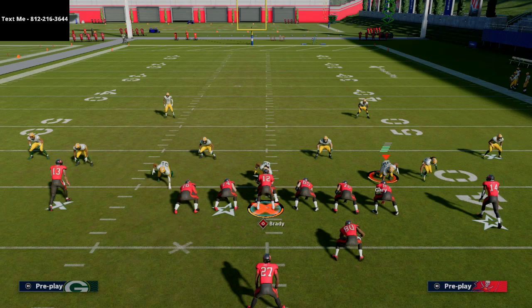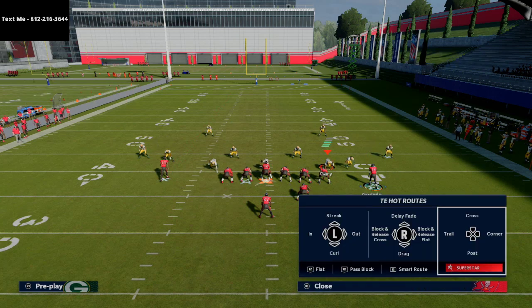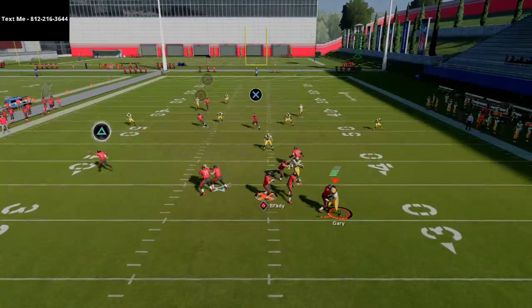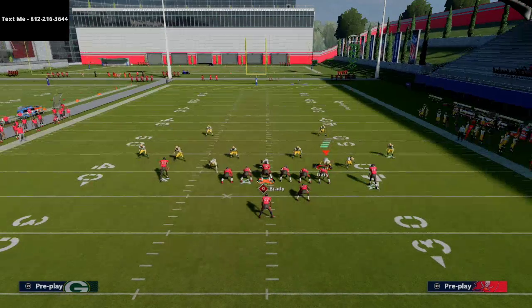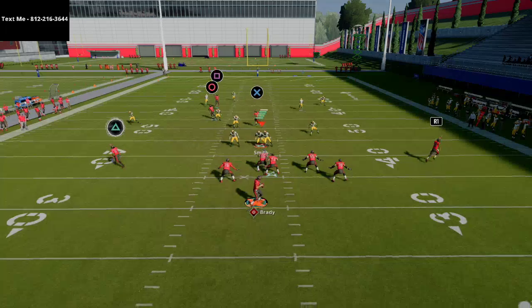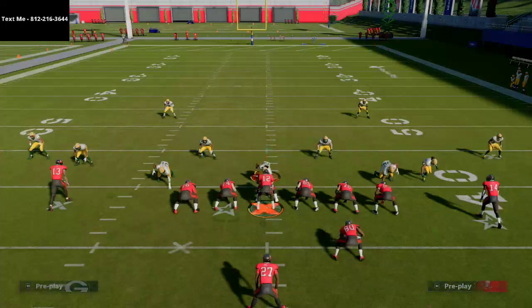You can take Mike Evans and run him on all sorts of different things — a slant, a deep post, a deep streak — it doesn't really matter. There are a lot of advantageous options. I'd definitely recommend putting your tight end on a post. I recommend blocking at least somebody when passing out of this formation because the pass-rush sheds are a little bit better from under center than from shotgun. If you just click on to the receiver you should be able to make the catch just fine, and you're going to be able to use this inside post play effectively.